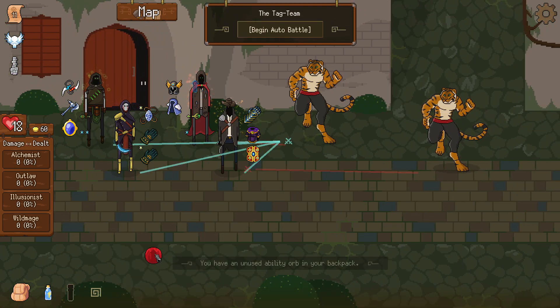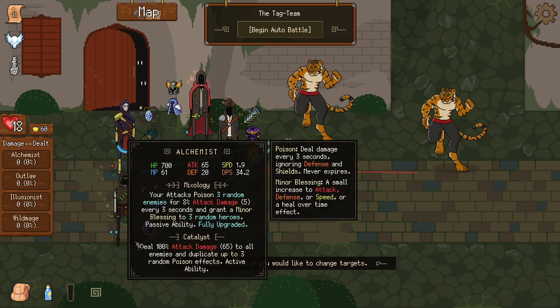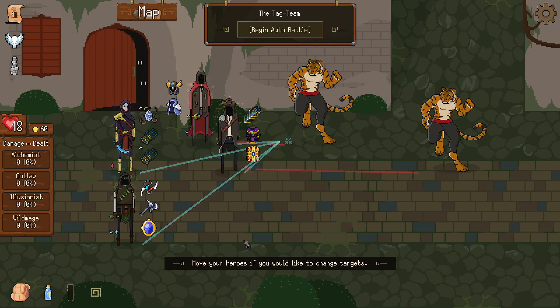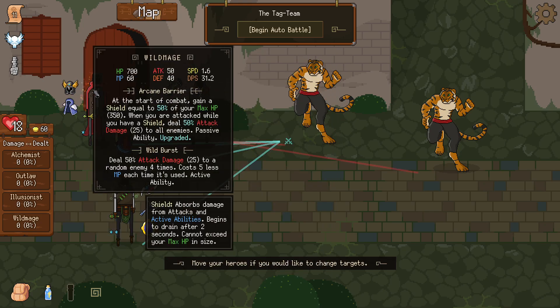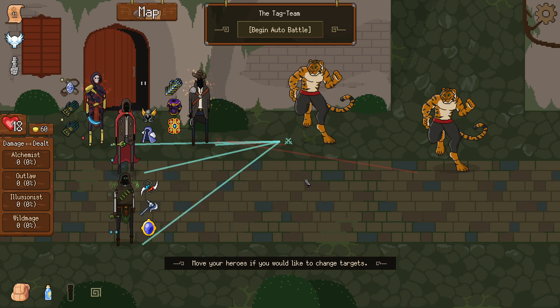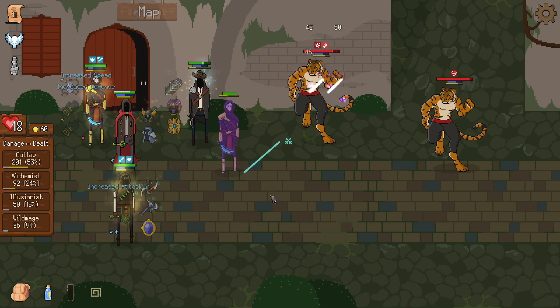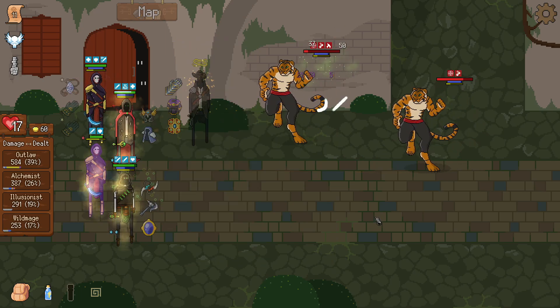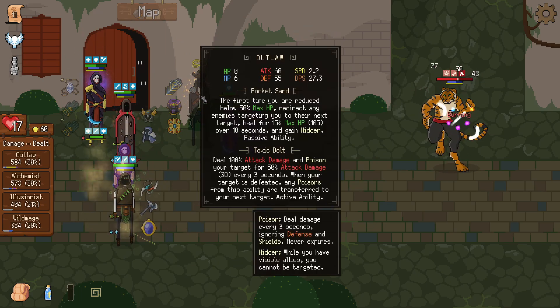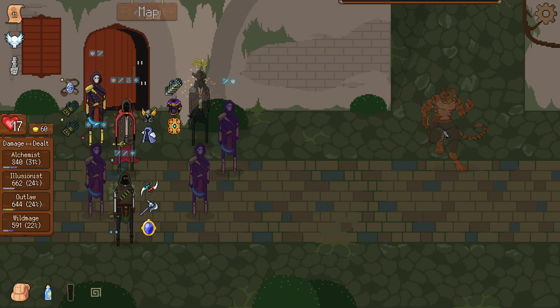Healing received is increased — let's go for the shield gain. Let's give the passive to the wild mage and the active to the illusionist. Let's switch him so it's one, two, three — something like that. Let's hope for the best. Okay, he's getting destroyed. I'm not trusting the outlaw anymore — wild mage tanking first. I'll never trust the outlaw again. His passive doesn't seem to work.